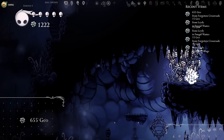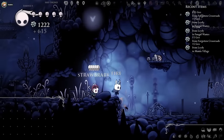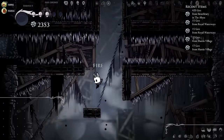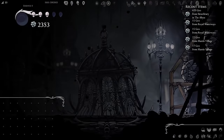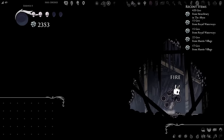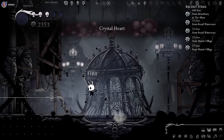What happens to our geo if I die? You still have to collect it at your shade. I got through that room — I'm out of White Palace. And I'm in Green Path now, this is much nicer. Oh, I found Crystal Heart but it's behind an essence tree. At least something to go back to, though.